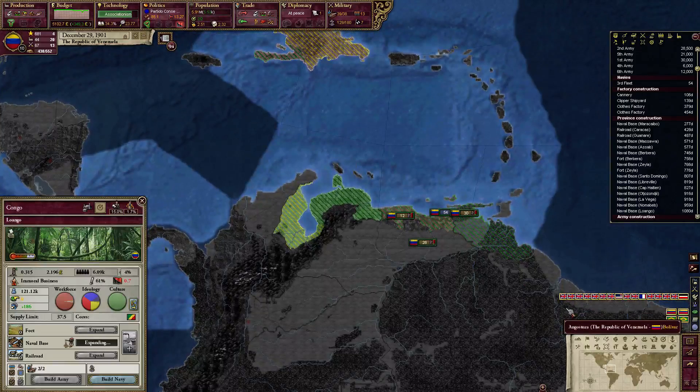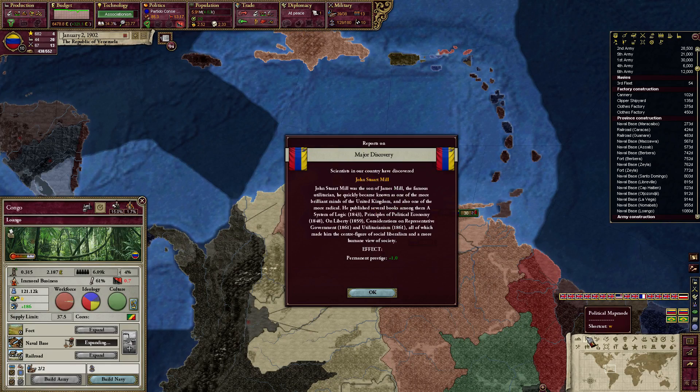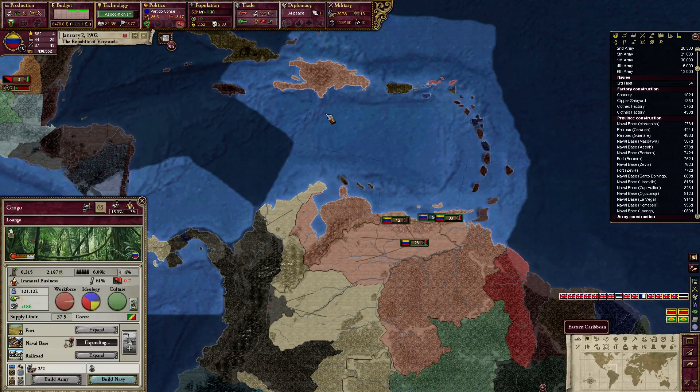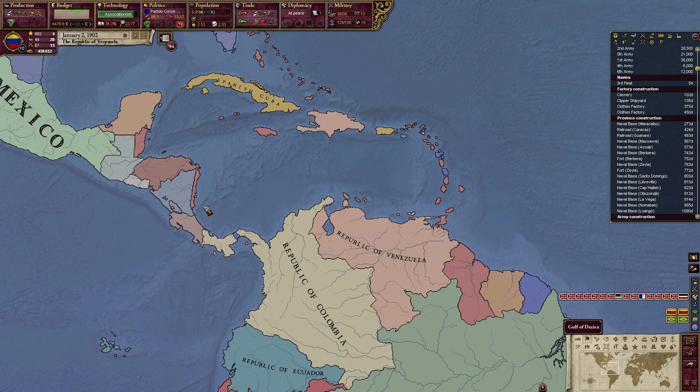Unfortunately it's going to take well into next year before I can build them all. New year — pause. Permanent prestige — getting extra prestige, just what I needed. So now we're in 1902 as we begin to build the monitors now, which is very nice. Hopefully soon I can get ironclads built. I'll wrap up this episode here — see you guys next time.